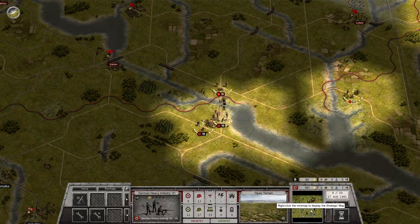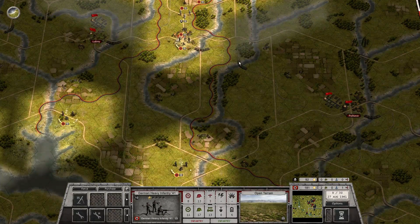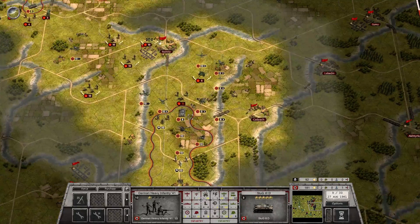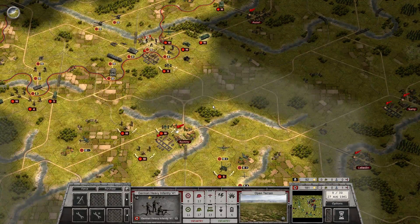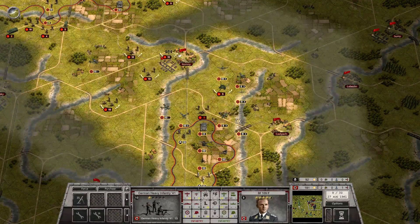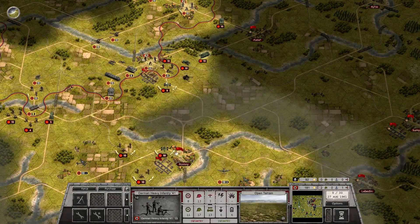And then in the south, we still have this under control, so it doesn't seem to have any counter-attacking coming from this way. Up here I'm getting a little bit thin. I think I'll regroup the Stukas up here and make sure that I clear this airport so that I can land there.